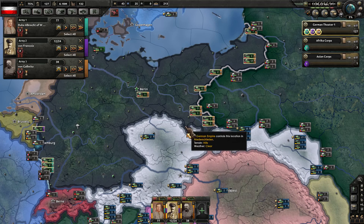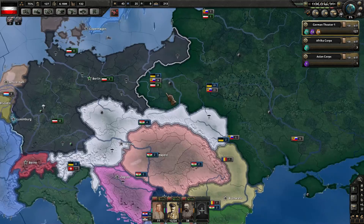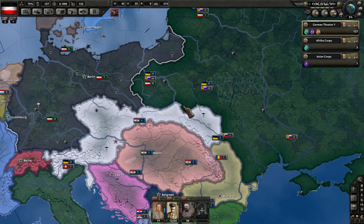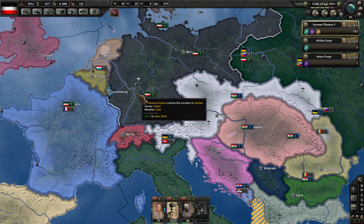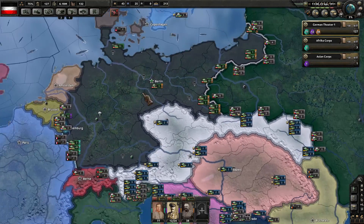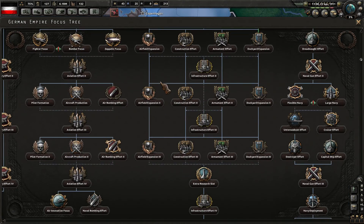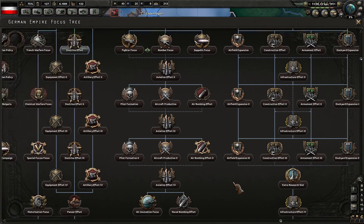The good news is the Russian front now has 38 divisions, which I think is going to be quite a few to go up against the Russians. Austria is now showing about 30 to 40 divisions there as well. We do need to start down the path of electronics too, with our research once I get to another tech slot. Has to be 1916 in order to grab that, though.